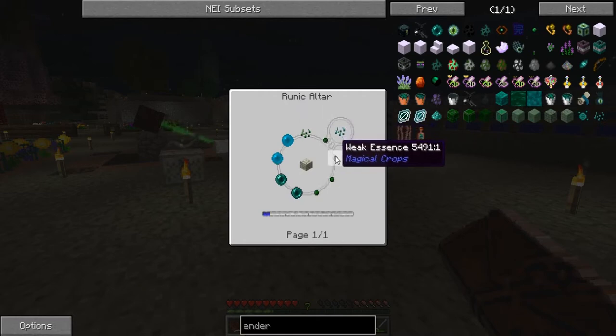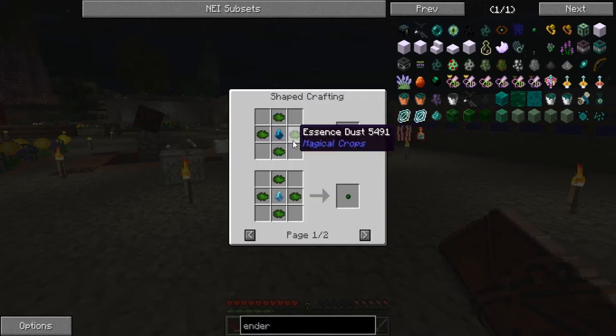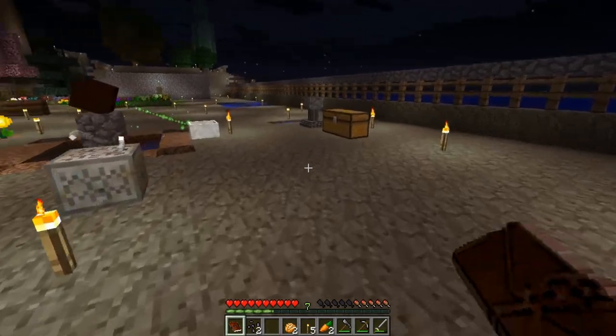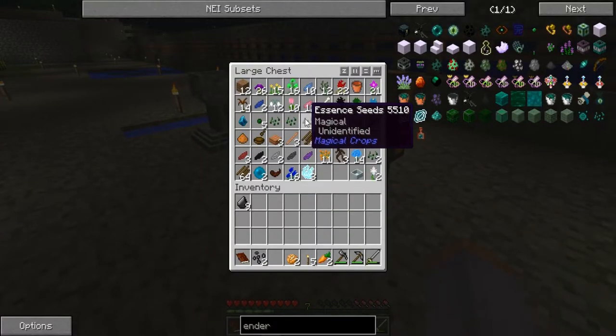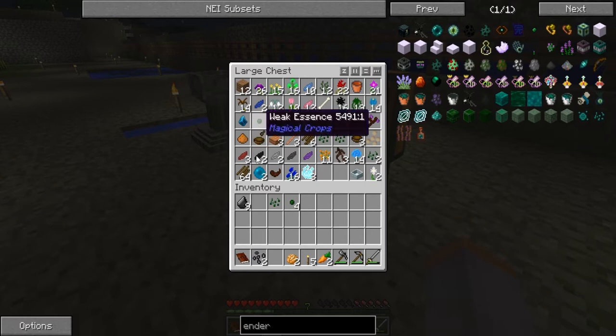Ender Seeds... oh my goodness gracious. That is a lot of stuff. We need Essence Seeds, which we have. Alright, so two Ender Pearls, two Mana Pearls, four of the weak Essence, and Essence Seeds. I have Essence Seeds. Do I have any... oh, I do have four. One, two, three, four. I have these two, but I need two more though.